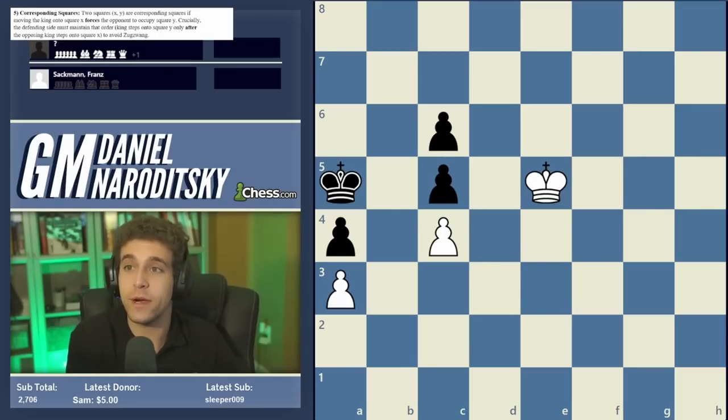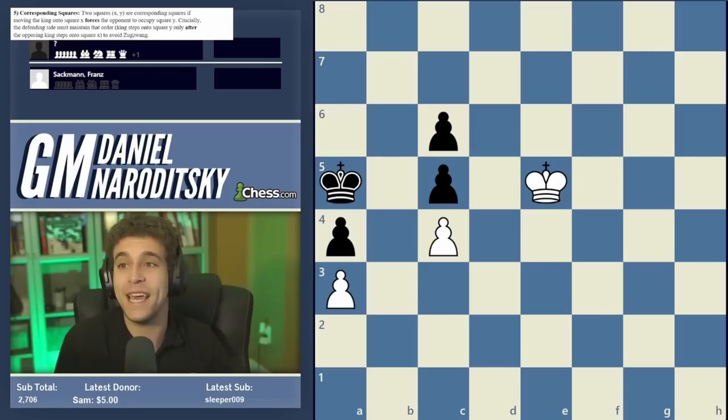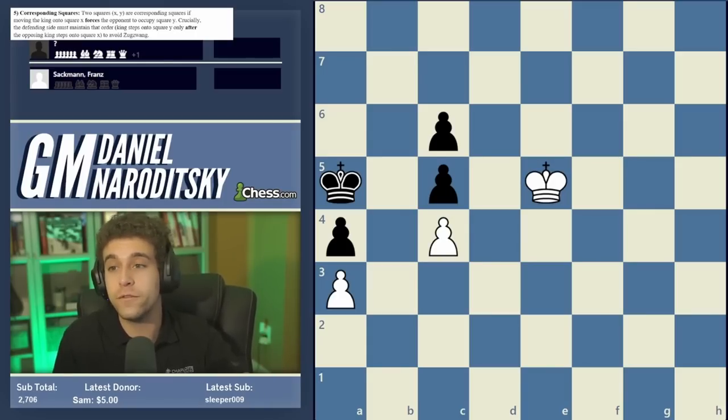Corresponding squares: two squares — call them square X and square Y — are corresponding squares if moving the king onto square X forces the opponent to occupy square Y. That's why they're called corresponding. Crucially, the defending side must maintain that order: step onto square Y only after the opposing king steps onto square X, to avoid zugzwang. If there's a corresponding pair, you must be the second player — wait for your opponent to step onto X, then step onto Y, putting your opponent in zugzwang. They're also called squares of mutual zugzwang.